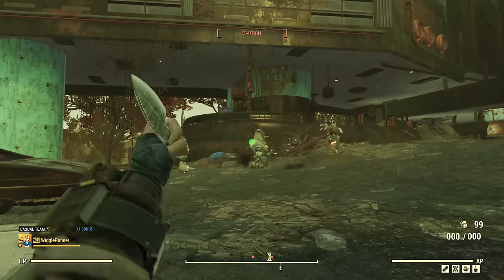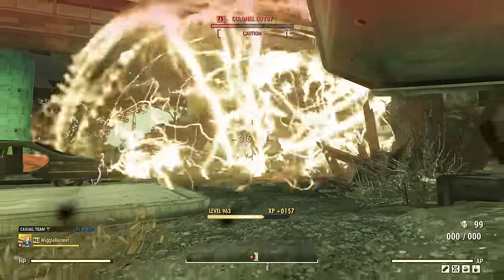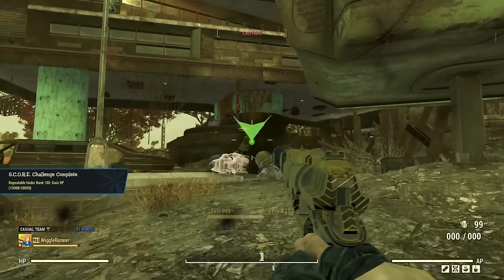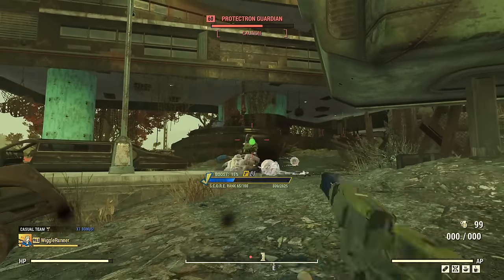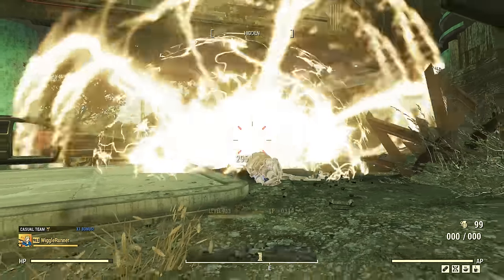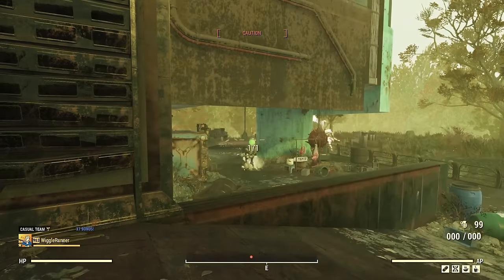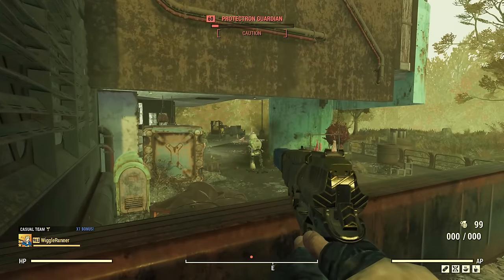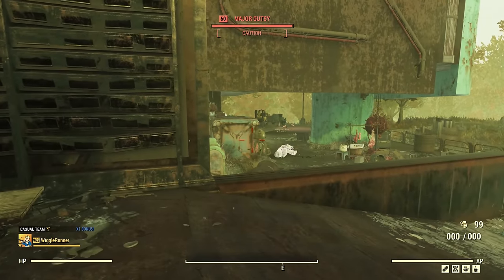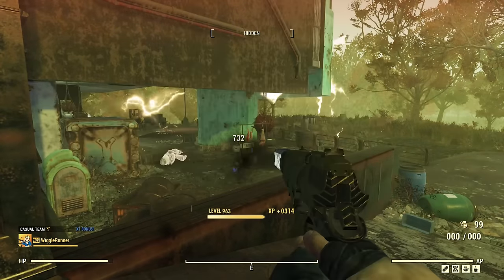They're supposed to be stunned but that one didn't get the message. The nice thing is if you do get detected and they start moving in your direction, it makes it much easier to hit the target. This is actually going pretty well and I'm in the cranberry bog, so this is a high level area, and I haven't had to shoot a gun yet. Fire in the Hole makes things a lot easier — throwing knives aren't necessarily the easiest thing to use even with this; it takes a little bit of practice.